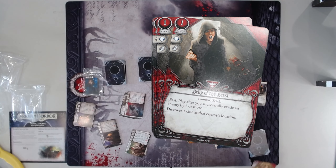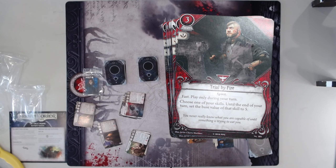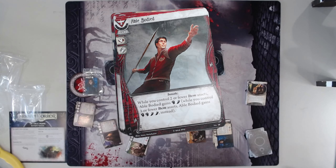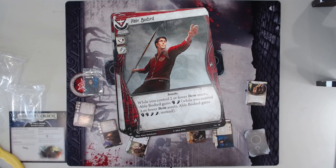I also love that Mark Harrigan can take it because it's a level zero Tactic. Belly of the Beast — fast play after you successfully evade an enemy by two or more, discover a clue at that enemy's location. Honestly it's not bad — it allows your evade person to progress the game, which I think is a good thing. It's for Rita or Wendy. Trial by Fire — fast play, choose one of your skills and raise it to five during a turn. Obviously good in Preston because he's in this cycle, and it's great in Calvin obviously.